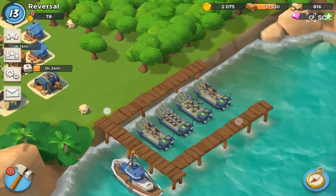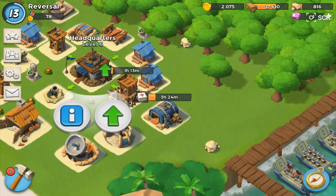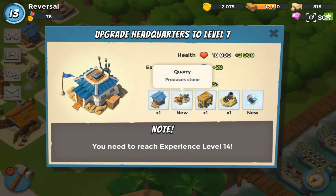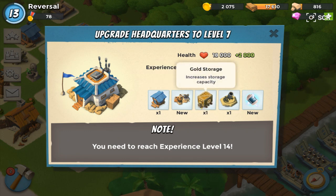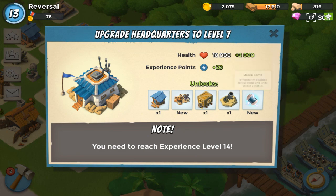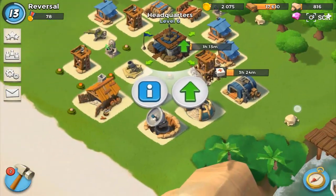I have my 4th landing craft right now because we upgraded our HQ to level 6, and we need to be level 14 before we can upgrade that again. It's going to be a real fun level because we're going to get another residence, a quarry, another gold storage, another mortar, a shock bomb, and I think that's an attack or something like that. So that's going to be really something to look forward to.